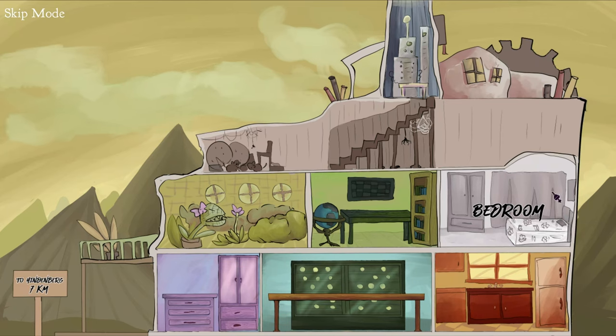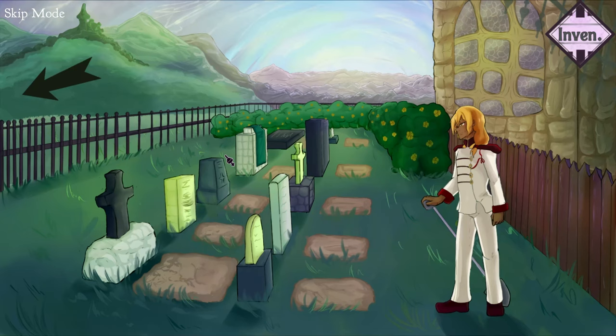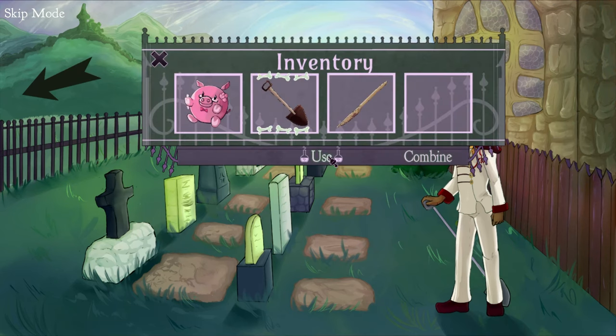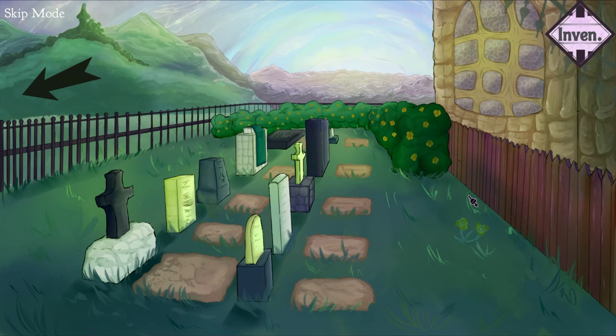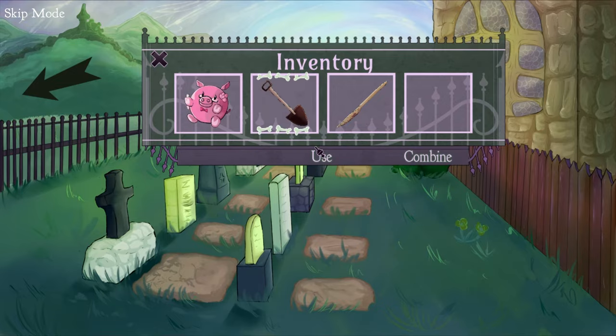Exit, head back to the church area, and enter the graveyard. Try to use the shovel on the graves, then talk to the guy. He will leave, then use the shovel on the graves again to unlock the first ending.